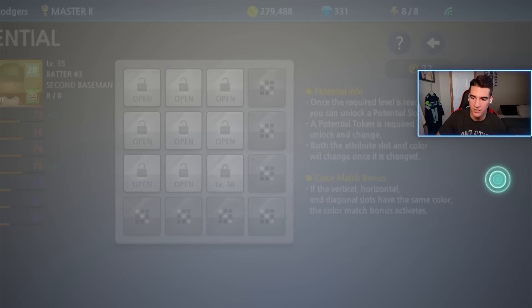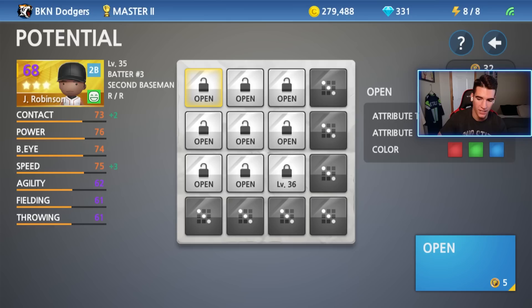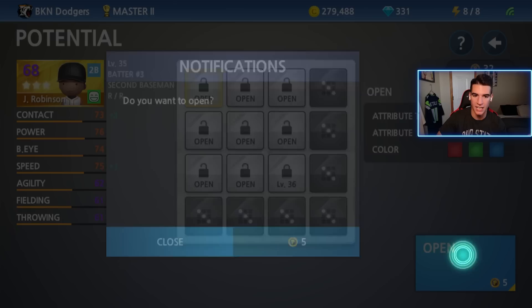Before I make one of my gold players a platinum for the first time, I'm going to use the potential system on each one of them. I believe this came out in a recent update and I have 32 potential tokens. The way this works, you can see there's a grid of spots I can open up. Each spot costs five potential tokens. The last one is not unlocked - I have to get the player to level 36. When you open one of these, it gives you a random attribute type and a random stat boost from one to three, and you'll get a color assigned as well. If you get three of the same color in a row - vertical, horizontal, or diagonal - you'll get a color bonus too. I don't know what that boost is, but let's go ahead and open these up for the first time.